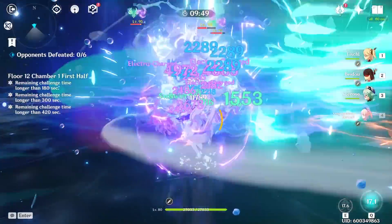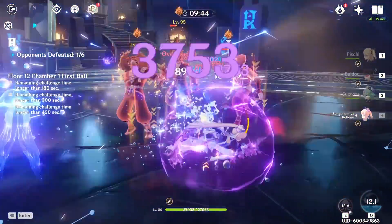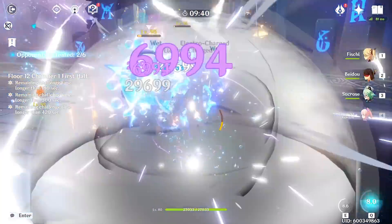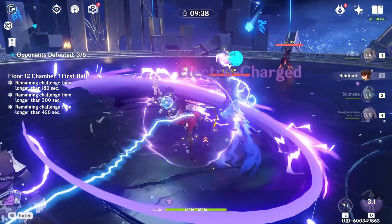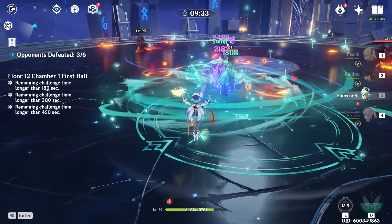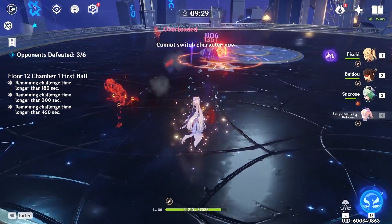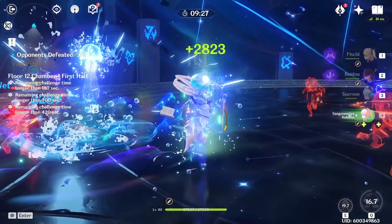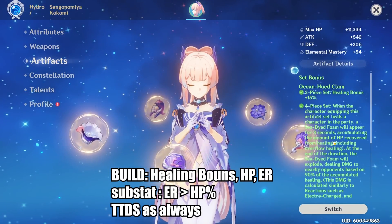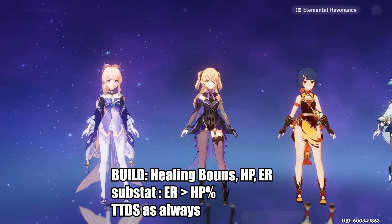However, this changes when you cast Kokomi's elemental burst and put her on the field, as her elemental burst is able to heal your entire party for a massive amount consistently. This means you will generate a ton of value from the Ocean-Hued Clam set. Therefore, any time you are putting Kokomi on the field and using her elemental burst, you should be using the new artifact set. This includes the latest top meta Kokomi team, Sukokomon, which will be covered next week.